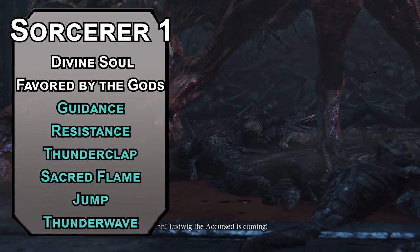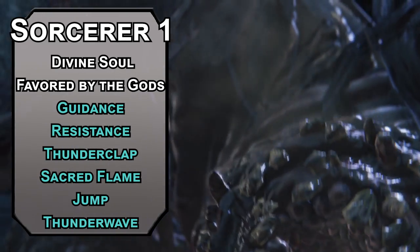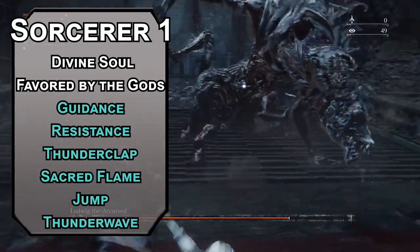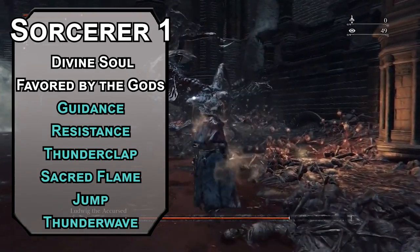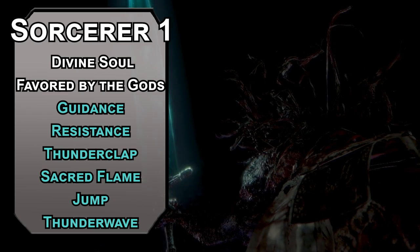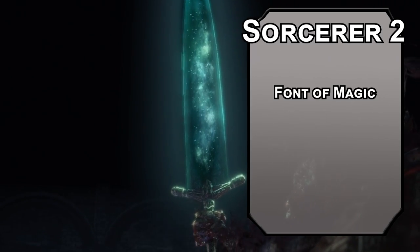Since we're multi-classing spellcasters, check page 165 of the Player's Handbook to figure out how many slots you have at any given level. You could also use those higher level slots for higher level smites — since you can't learn spells of higher levels anyway, I guess that's more 5d8 smites for me. Second level Sorcerers get a Font of Magic with sorcery points you can use to recover spell slots. That means more smites.